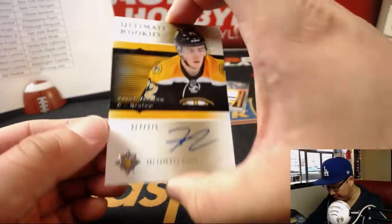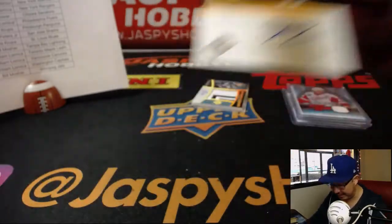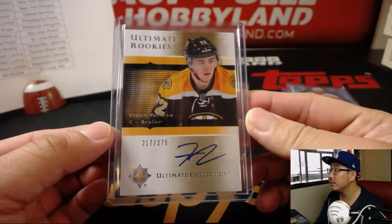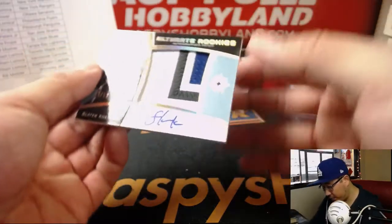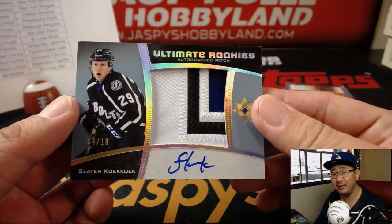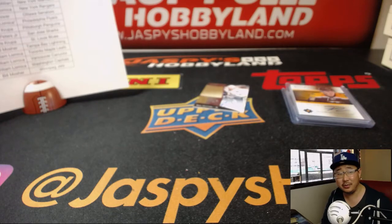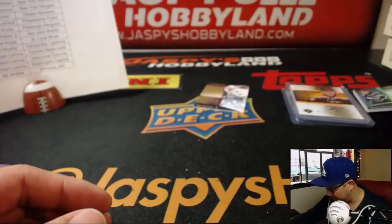Ultimate Rookies for the Bruins — Frank Vetrano, 217 out of 275. So Bill Mosher drawing first blood in the trade. Will there be a Sabre to balance this out? Let's see. We've got Ultimate Rookies Autograph Patch, 4 out of 10 — Slater Koekkoek. It goes to the Tampa Bay Lightning. Bill Mosher with the Tampa Bay Lightning. I need to put this in a larger top loader, but we'll do that after the break.